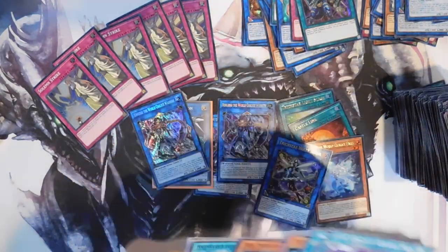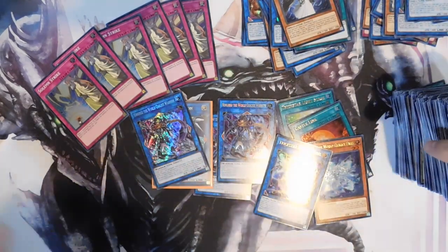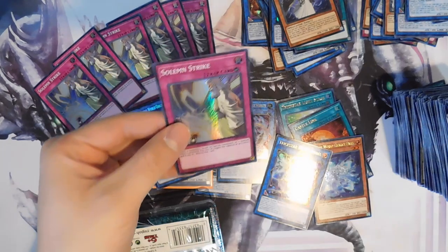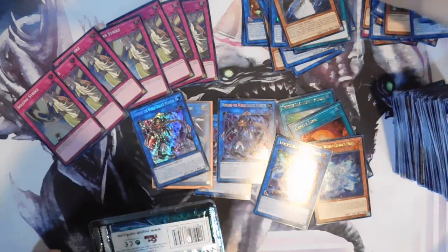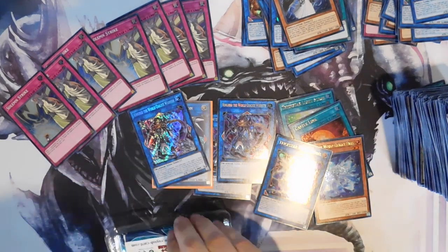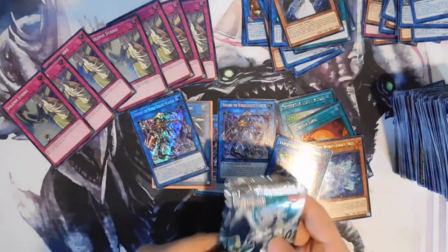We got six Solemns guys — freaking sweet! So much trash from this too. Heavy Storm Duster — sweet! Goki Rematch. Come on — one more secret, let it be Reincarnation! Come on baby. Lila the Twilight Enchantress. Last one — hoping for another Solemn. Seven Solemn Strikes! On the low end, that's roughly around sixty dollars worth — really, really good as far as getting my money back.